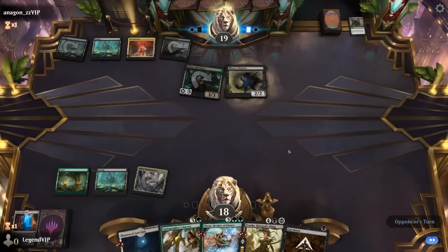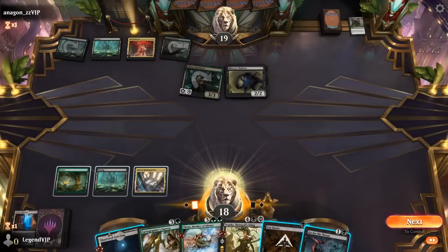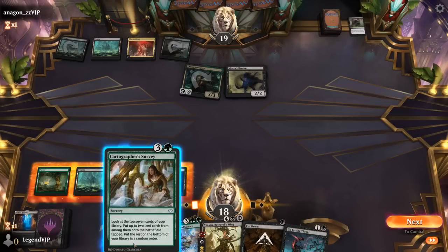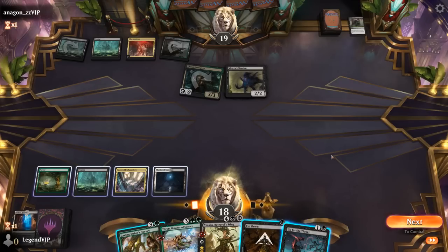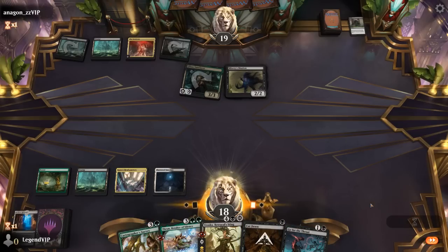A Misery's Shadow we can Cut Down, although they can pump it twice in response so it doesn't actually work. Go for the Throat is a better answer. Do we wanna kill Glissa and then keep Cut Down for Shadow, or do we ramp with Survey, take another hit, and try to answer stuff next turn? Having more mana would be useful, although we're pretty likely to be able to take out Misery's Shadow with Cut Down if our opponent taps out. So we'll pass.